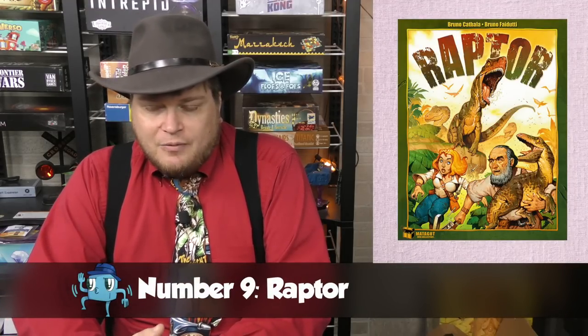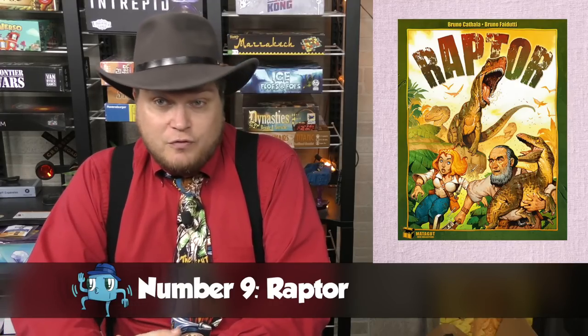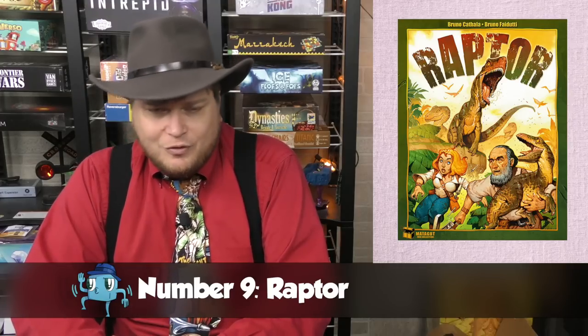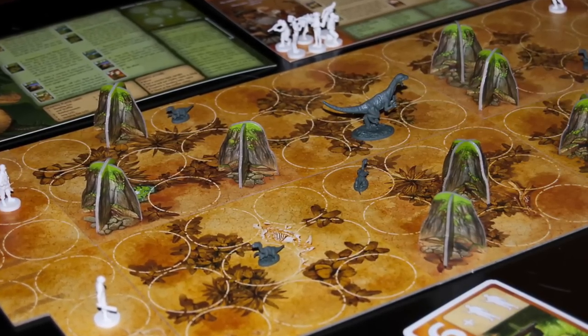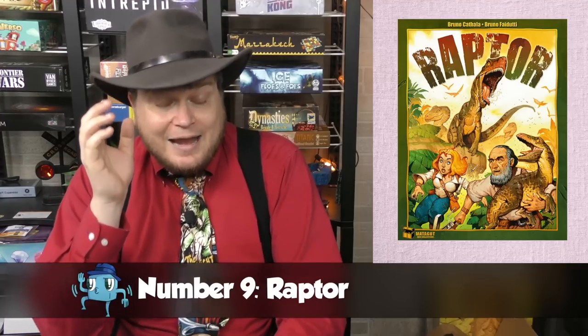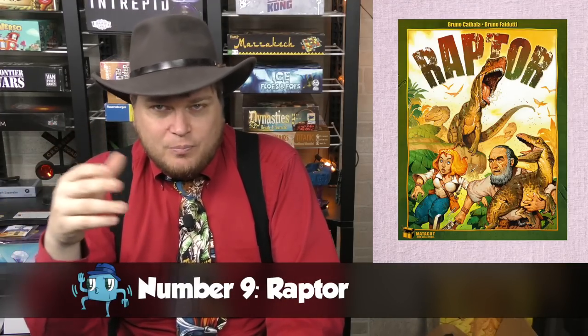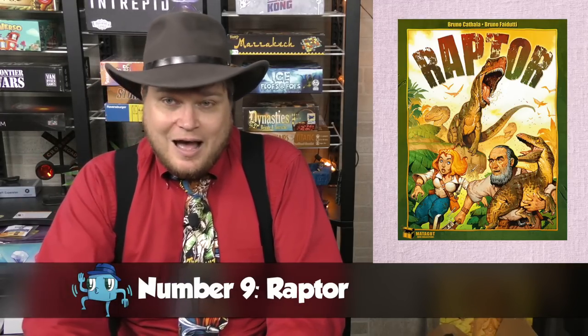Number nine is a two-player game that others at the Dice Tower told me to play for a long time, and I finally did and really enjoyed it — that's Raptor. Some people talk about re-theming it, but I really like the theming: it's a mother raptor trying to keep her baby raptors from being captured by scientists, while taking those scientists out. It's driven by a very simple card mechanism where both players play a card, reveal it, and only one card's action goes off — a war-esque mechanic played out on a board. Very neat concept.